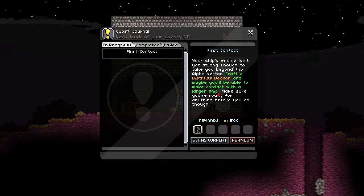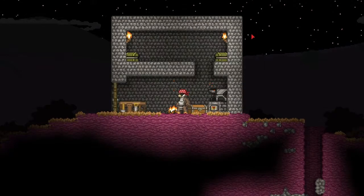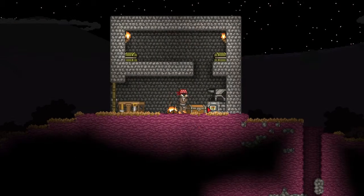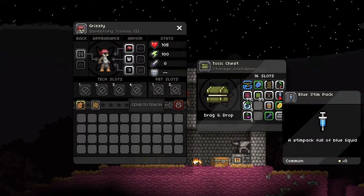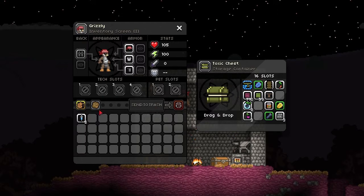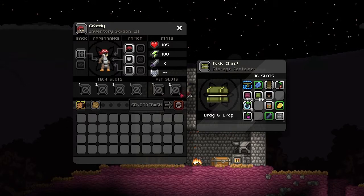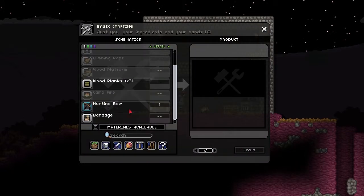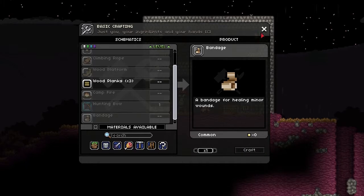Sorry, I'm still getting over this cold. So the quest says craft the distress beacon and maybe you'll be able to make contact, and make sure you're ready for anything before you do. I'm not sure what that means but we're gonna make a lot of bandages. We're gonna keep these stem packs on us, which are apparently similar to a potion in Minecraft. We only got sixteen.